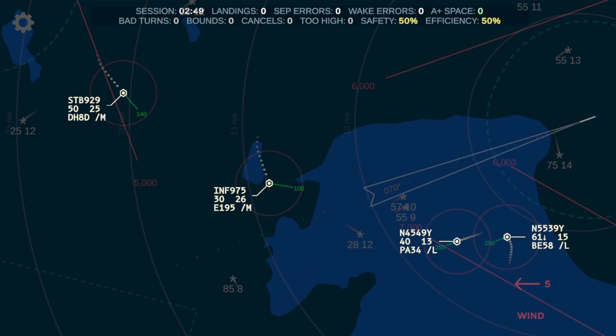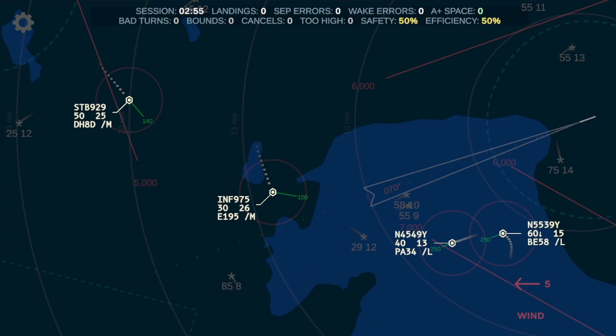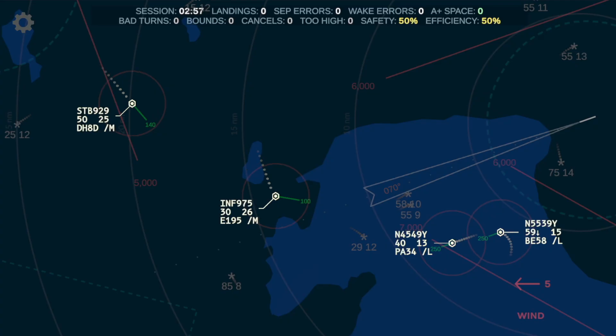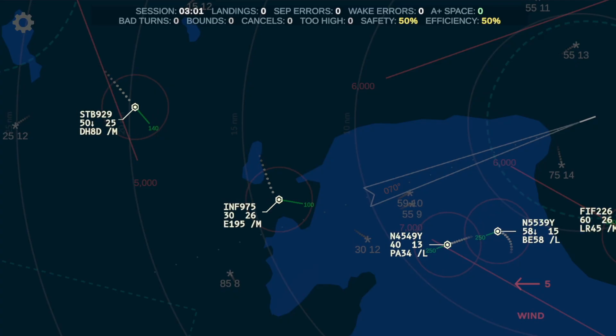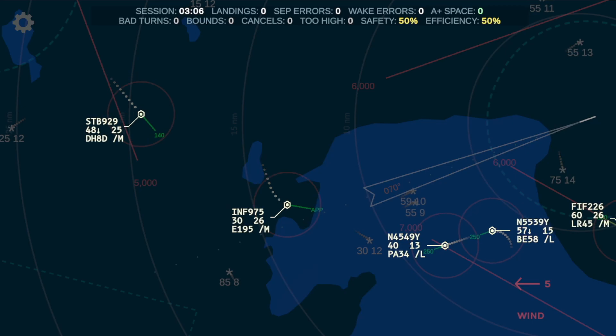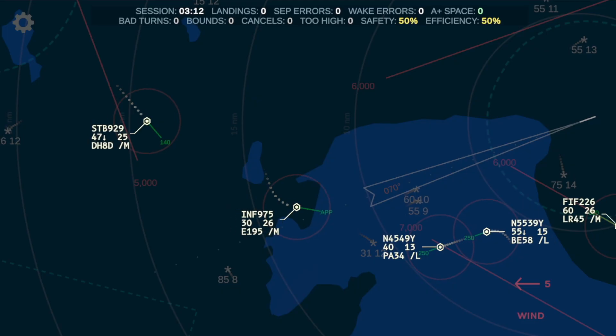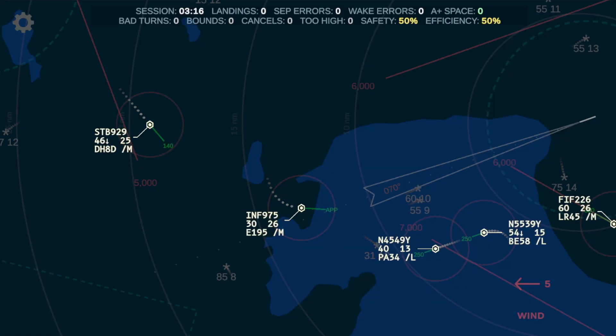9-2-9, descend 3-thousand. [Aircraft: Starburst 9-2-9, maintain 3-thousand.] A home-brewed system — I rolled my own. It doesn't require a connection to the internet. It adds about 50 megabytes to the size of the file, but then it's yours. I could have bought something really robust, something Siri-like, but that would have cost a lot and there would have been ongoing expenses.